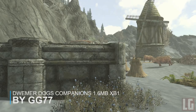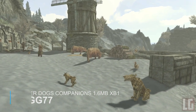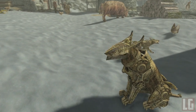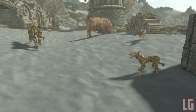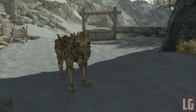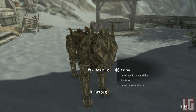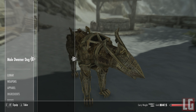Our second mod of the day is a small but nice one called Dwemer Dog Companions. The companions are not just regular dogs — they can talk. The mod adds three Dwemer Dog Companions with sounds and voices near Selvius farm near Markarth. The male dog has Dwarven Centurion sounds and the male Dark Elf voice; the female dog has Dwarven Spider sounds and the female Dark Elf voice; and the pup has no voice but makes Dwarven Sphere sounds. If you're looking for a more mechanical alternate companion, this mod is perfect for you.